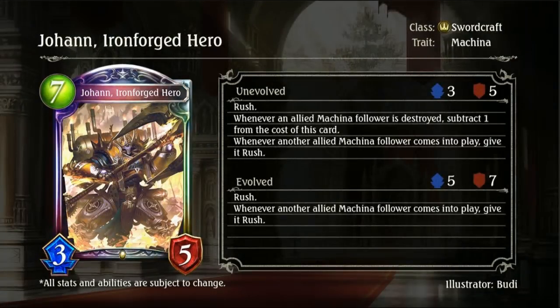Jonah Ironforged Hero is a 7-drop 3-5 legendary Swordcraft card. It is also a Machina card with Rush. Whenever an allied Machina follower is destroyed, subtract 1 from the cost of this card. Whenever an allied Machina follower comes into play, give it Rush. The cost reduction is actually pretty good, especially since it applies in hand, so you can potentially get it down to 0 fairly easily. It retains the ability of something like Acceleradium but this time usable in Sword, which is insane.